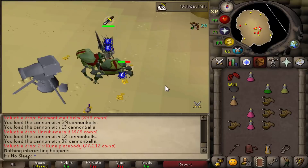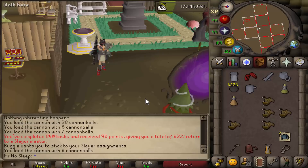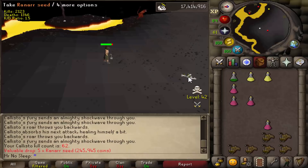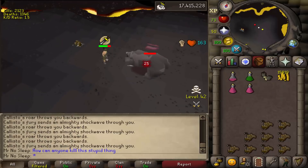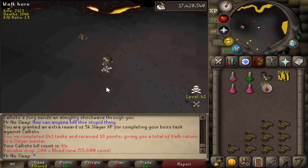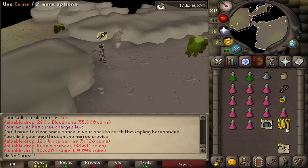After the Hydra task, Blood Velds at God Wars Dungeon gave zero drops, same with Bronze Dragons in the Catacombs of Kourend. However, the Cow Fight task gave us two noted Rune Platebodies. Then I got a Callisto slayer task - I've never learned to safespot wilderness bosses so I found it pretty miserable. We only had to kill three since you can customize the minimum kill count, which is three minimum up to 33 maximum.